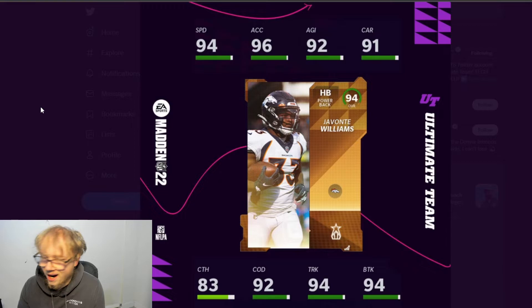The other card is running back Javante Williams for the Broncos — he finally got another card. I think his last card was from Blitz. He's a power back with 94 speed, 91 carrying, 83 catching, 92 change direction, 94 truck, and 94 brake tackle. If you like power backs, Javante is looking kind of nice.